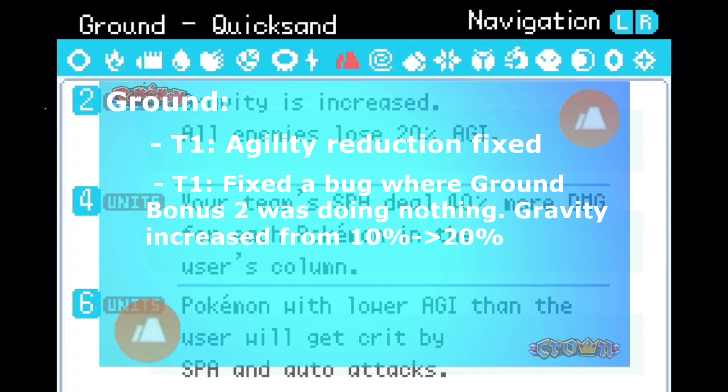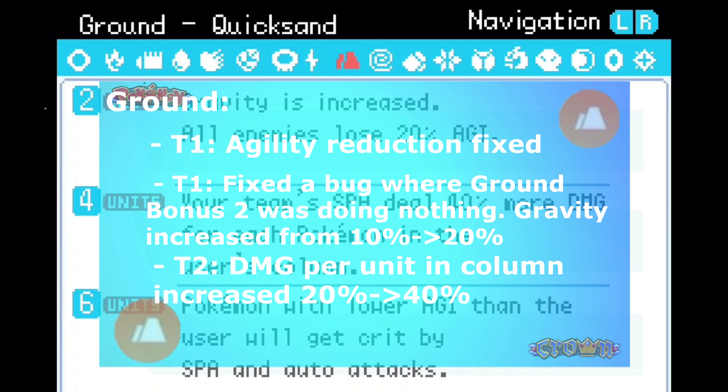Tier 1: fixed the bug where ground bonus 2 was doing nothing. Gravity increased from 10% to 20%. Tier 2: damage per unit in column increased from 20% to 40%.